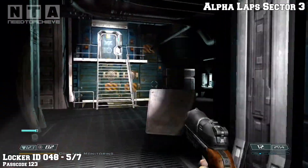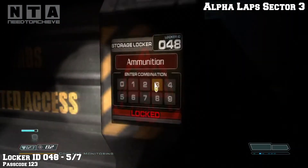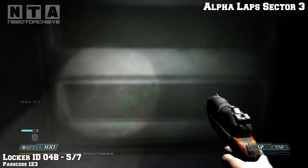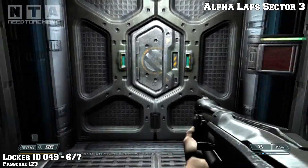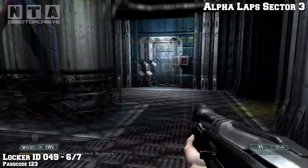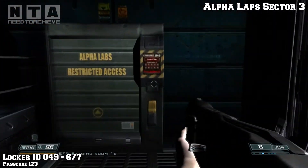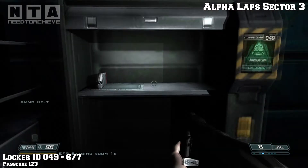Eventually you'll get access to this door and in the next area you'll find the locker on the right hand side. The next locker is number 6. When you come through this area here you have to fight two of those dogs. After you kill them, jump through the broken window. As soon as you jump through, look to your right hand side and you'll see the storage locker. Password is 123.